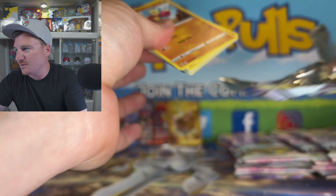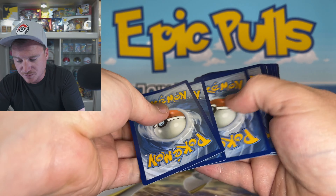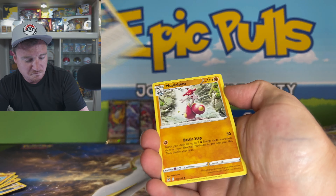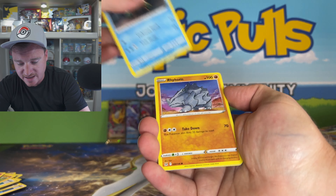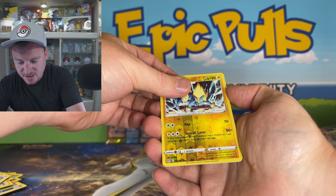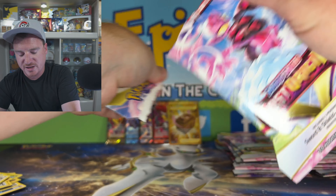Lick Lily and a Malamar — what is up with these Lost Origin packs here today? No love for the Epic Pulls board at all. Just three regular V cards, one decent Trainer Gallery pull. But we have got to see something more here today. How about a fire pack? Maybe a fire pack can bring in some heat for us here.